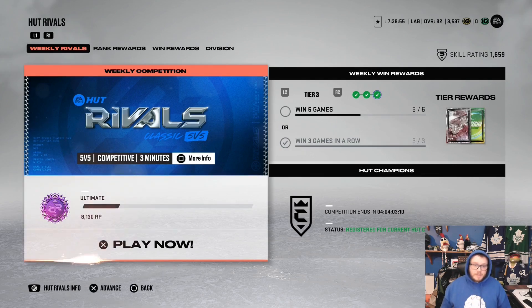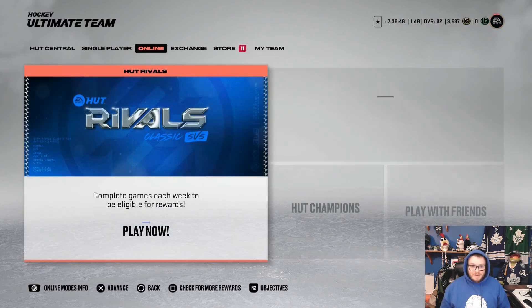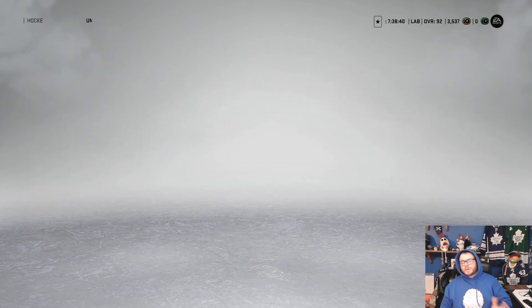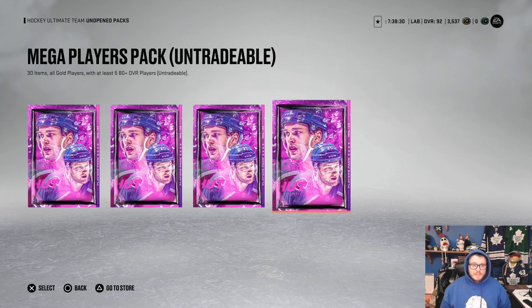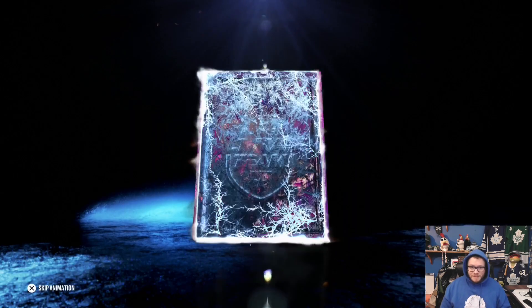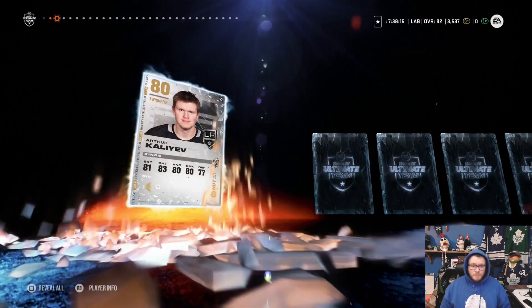Now that we're in division three, we're actually going to get ultimate packs. I miss those rewards — division two rewards are so good compared to what division six, five, and four have to offer. But it was nice coming through the ranks from division six all the way through to division three, seeing the progression of a team and appreciating what people in the lower divisions have to go through to build a good team, because the rewards down there are not good at all. I'm hoping for three purples.